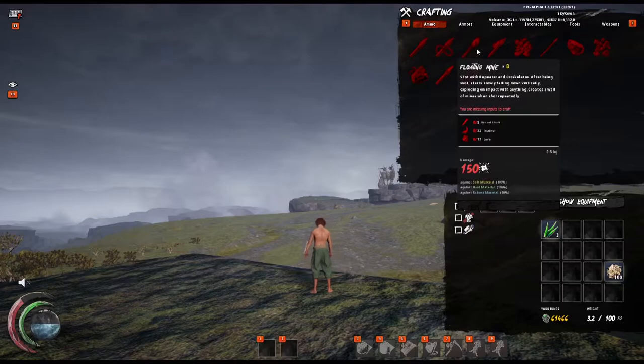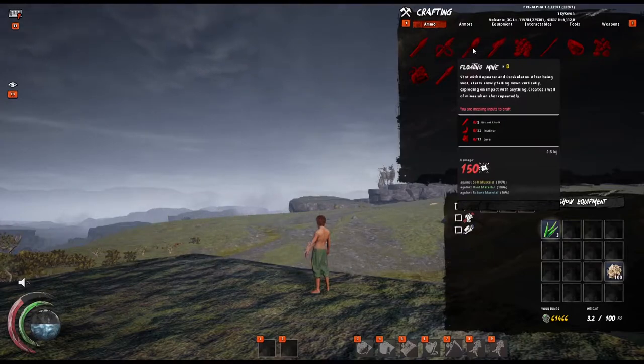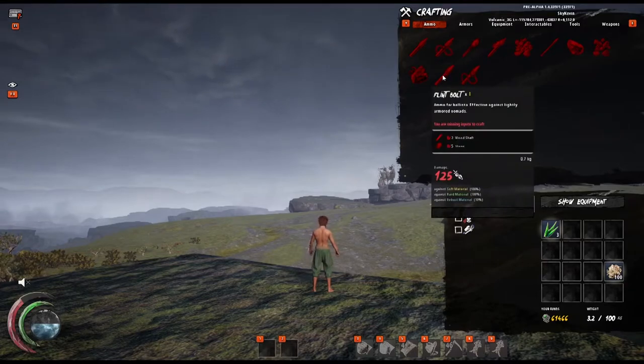So for example, when you craft darts or floating mines, every craft will give you 8 shots of that ammo type. In this case, floating mines deal 150 damage times 8, because there are 8 of them per craft, meaning they will also deal 1,200 damage per craft of the recipe, which at 10% damage to robust will do a total of 120 damage per craft. That's how we can standardize all of the different ammo types. Conversely, something like flint bolts simply crafts one at a time, so we can then match them up accordingly. Flint bolts deal 125 damage, which works out to 12.5 damage to robust per craft.